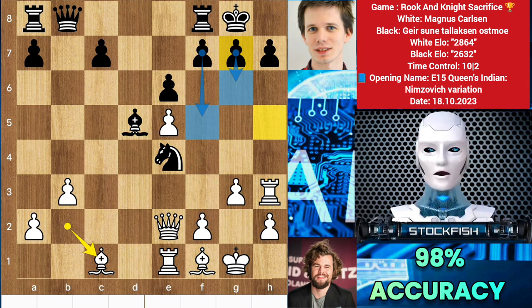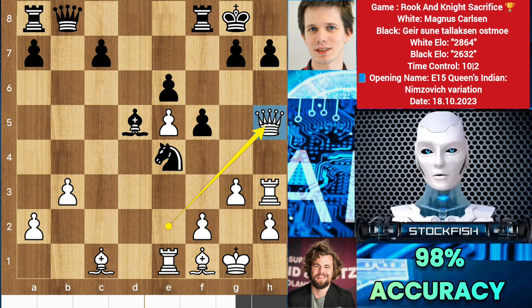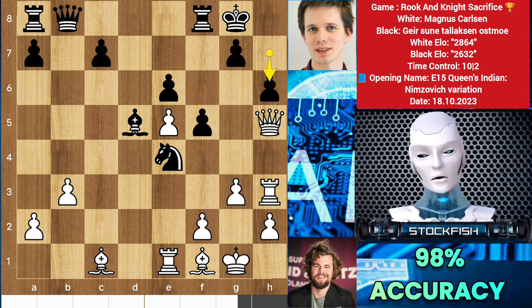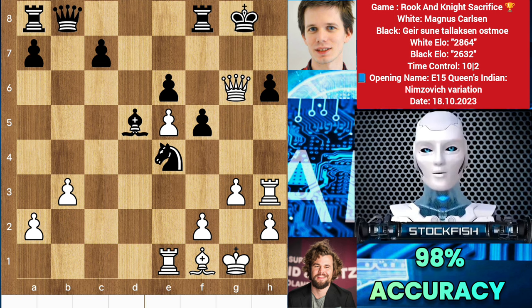So in this position, if black plays f5, then queen h5 will attack the pawn. Pawn up, bishop takes h6 — sacrificing the bishop — g takes h6. It won't help as white will play queen check, rook takes check, which will be checkmate.